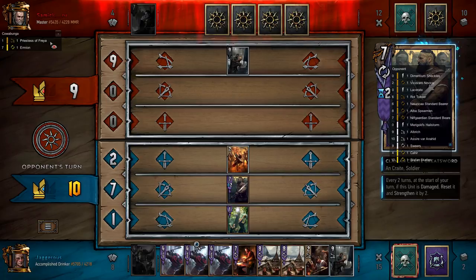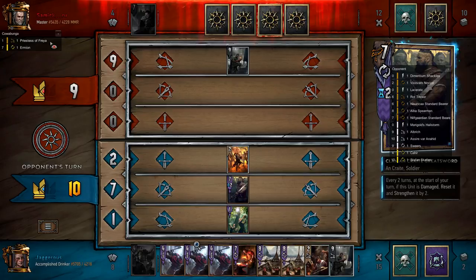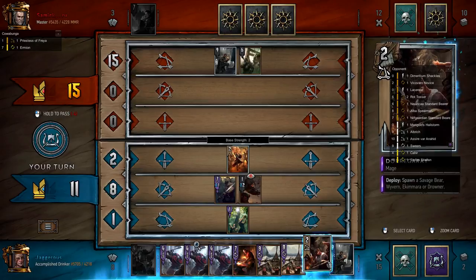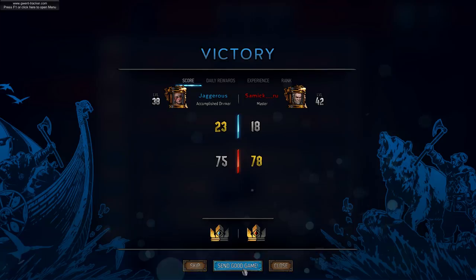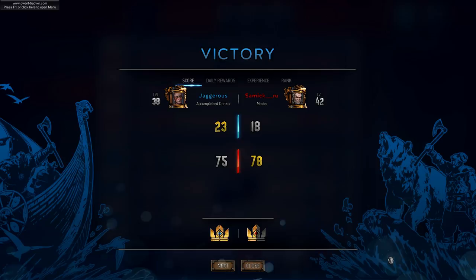That was a lot of cards. Alright, I can play this to block that — Savage Bear. The Wyvern Ekimara. He just gave up — he knew what was coming. It was just too much. And this is what I mean: this deck is surprisingly good, especially against Mill. Mill doesn't really do so well against this deck because you get so many attrition points that they don't interact with — with the Greatswords and with the Cow. I'll jump into another Pro Ladder game and showcase this deck in action once more.